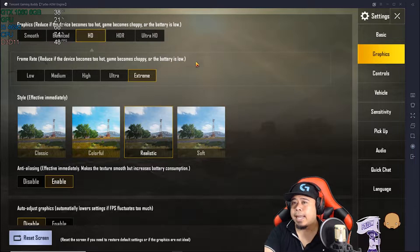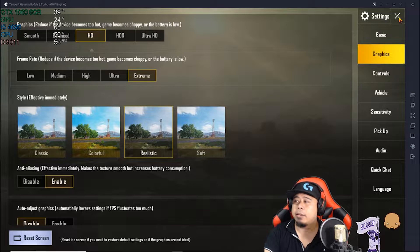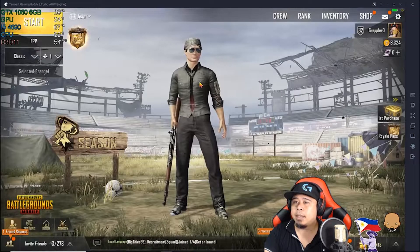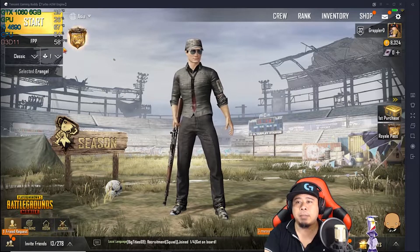If we exit out of the settings page, right now it sits at 48 to 50 frames per second. But if you click the X button to close the settings panel, we're now getting 56 to 59 frames per second.